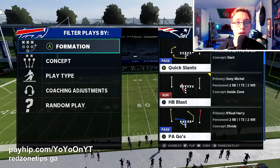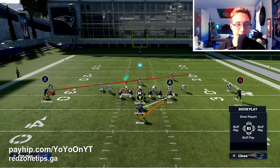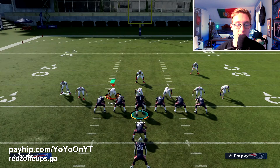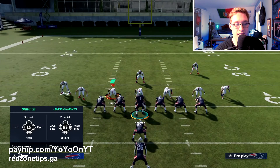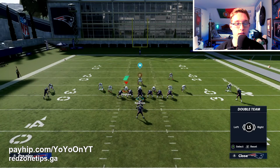Here we go — this is 26 Duo Alert Looky out of I-Form Pro. This is a very good play because you have a slant coming on the left side that could be a great route to throw to, and you also have a solid run in 26 Duo. To set it up: slide protection to the right using LB plus right stick, then ID the mic by pressing LB and A and moving the left stick over to your opponent's user player — in this case the middle linebacker. Finally, double team either a superstar X-Factor player on the defensive line or a nearby linebacker, preferably the right outside linebacker.